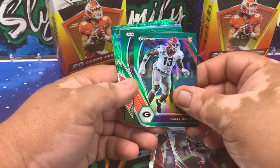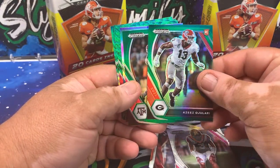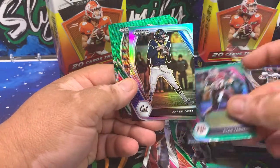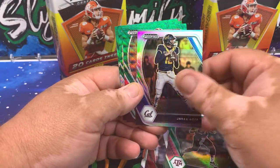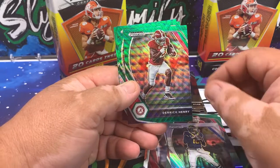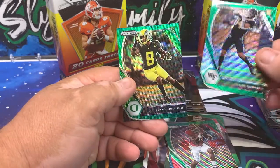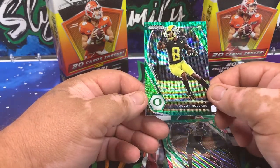And then we're on to greens. I've got an Azeez Al-Shaair, a Ryan Tannehill, a Silver Jared Goff, Green Wave Derrick Henry, Green Wave Sage Surratt, and a Green Wave Javon Holland.